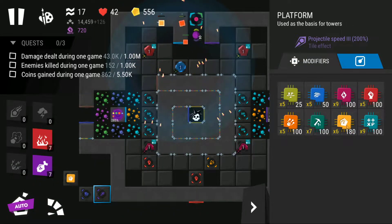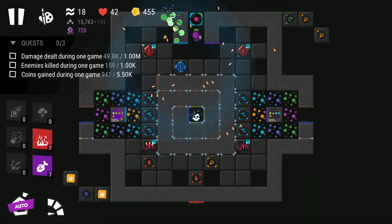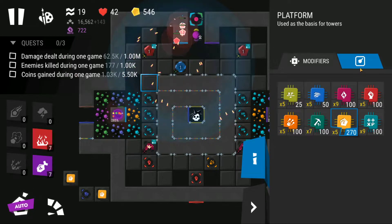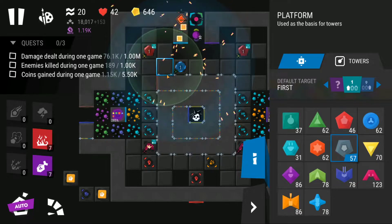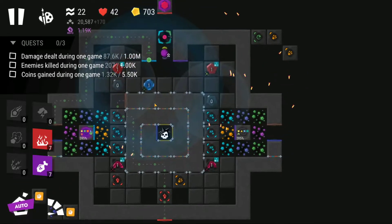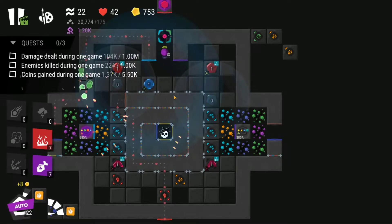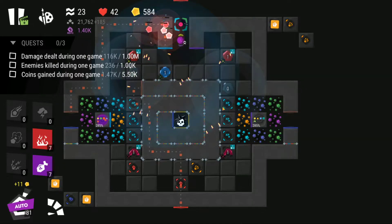Just two missiles for now should be more than fine. Dropping the bounties, getting the extra coins. I'm going to drop a blast tower here to force the enemies to go a longer way around. Always remember to use your towers to make the path longer by blocking the enemies when playing on levels where enemies can walk on platforms.